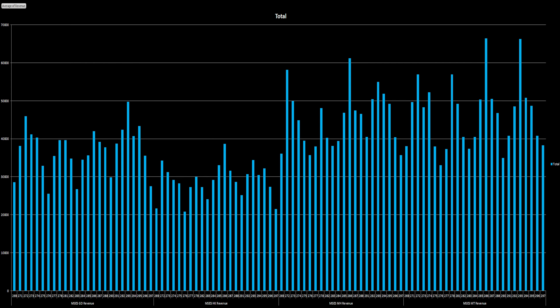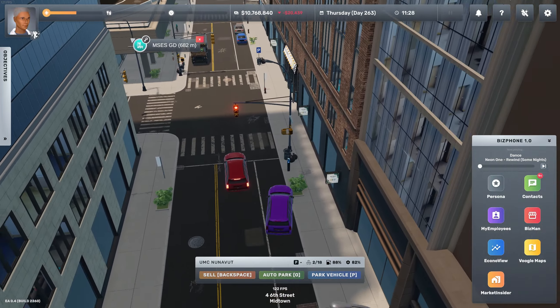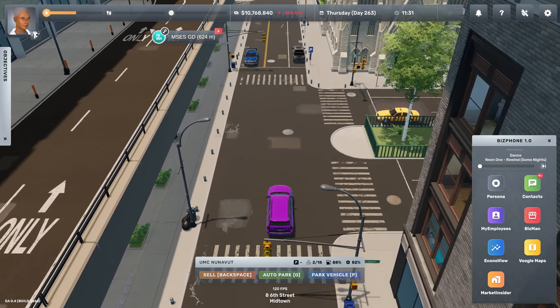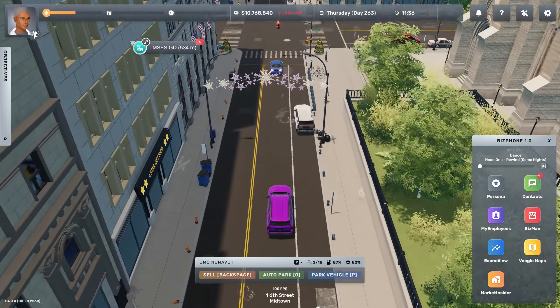Moving on to the medium-sized stores, here we have a slightly different result. The best performing one was unsurprisingly in Midtown with 46k on average and a peak of 66k, followed closely by Murray Hill with an average of 45k per day and a peak of 61k. Garmin District is slightly less with 37k on average and a peak of 49k, and Hell's Kitchen achieved 29k on average with a peak of 38k. These performances for the medium-sized buildings are roughly in line with those of the clothing stores — there is nothing too crazy happening here.